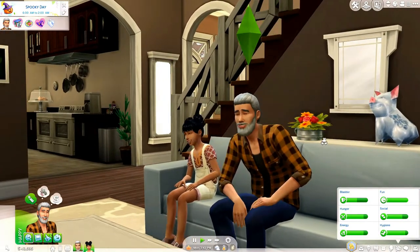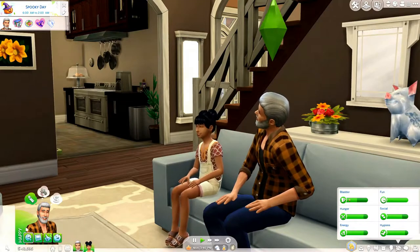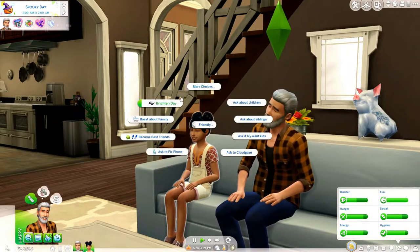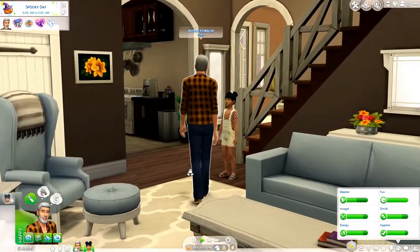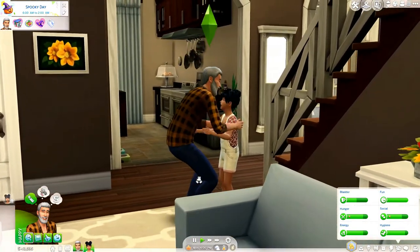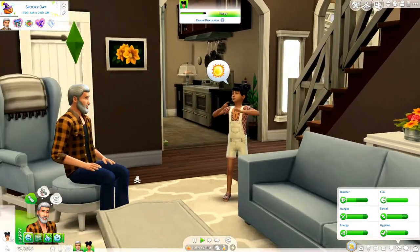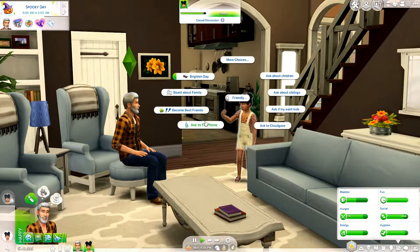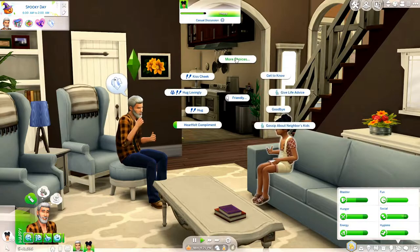It's spooky day today here in Brindleton Bay, and Arthur and Ivy are just spending some quality time together watching a movie, but I wanted to take a look at some of the new interactions that we get with this mod. One is 'Ask to fix phone' — that is some quality elder interaction right there. If your grandparents don't ask you to fix their technology all the time, like their computers or phones, what are you doing? That's like the staple grandparent request. It's just another interaction you can do; no specific animations.